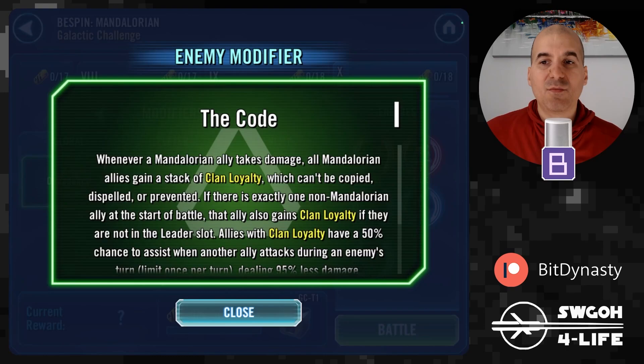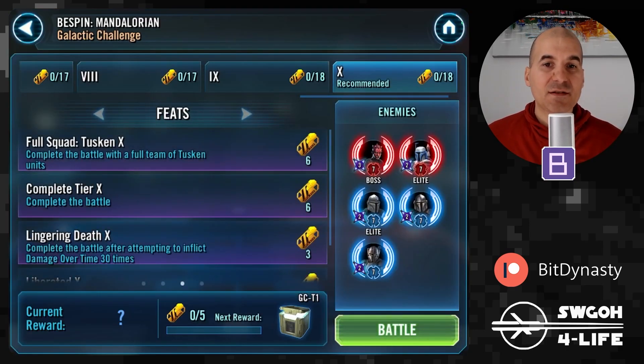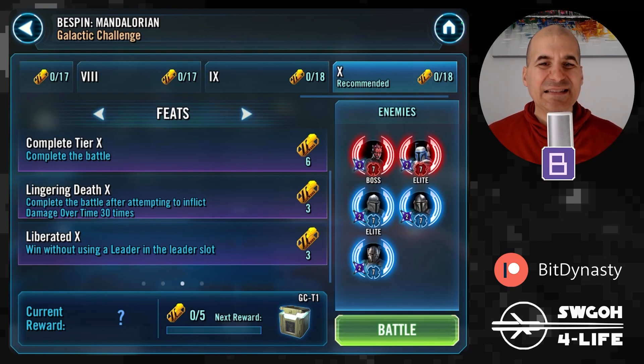Then there's the Mandalorian modifier, 'The Code': any time they take damage, all of them gain a stack of Clan Loyalty, and for each stack they gain counter chance — which is annoying, but in certain situations we can use this modifier against them. For feats, we have to win with a full team of Tuskens, complete the battle, inflict damage over time 30 times, and there's a no-leader feat.